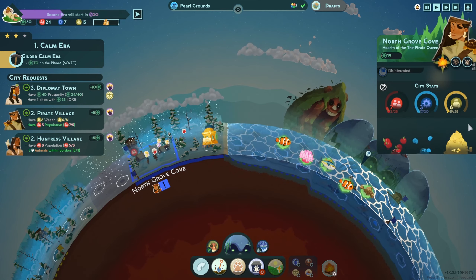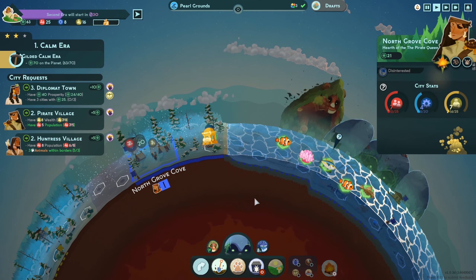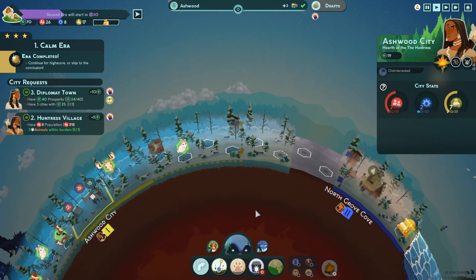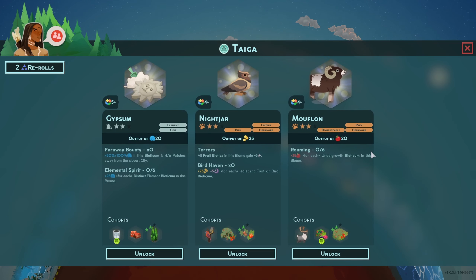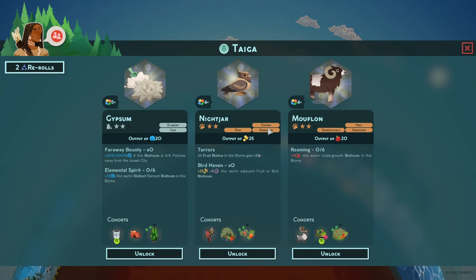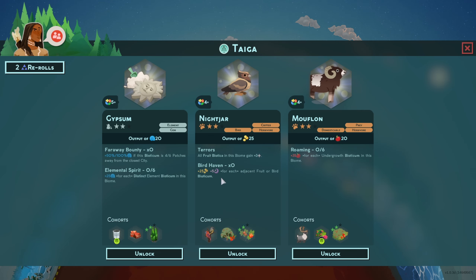North Grove Cove should have a lot more wealth coming in — that's a decent amount, getting them to eight wealth, enough for that draft charge. Ashwood City only needs one more population — nice. They only need 13 more food; I can put a rabbit down and they're good. Draft charge in the taiga: a mouflon gives 35 food for each undergrowth bioticum — it wants plants, and I don't really want food stuff because of the sludge factory thing. Night jar — all fruit bioticum in the biome gain 3 rugged — that's pretty nice.